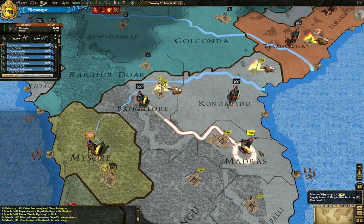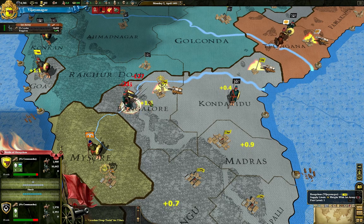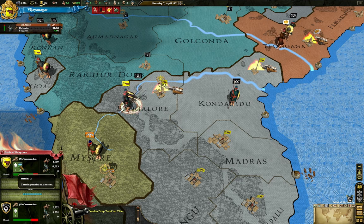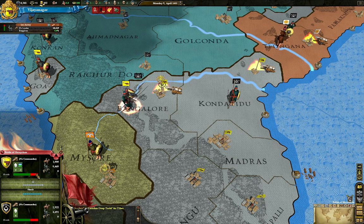My army is almost there, and when he gets there it's going to stop the siege because these two armies are going to have to fight each other. Sometimes during a battle I like to slow the game down to watch it as it's going on to see whether I'm winning or losing. You have these dice rolls which simulate how the battle is going — whether one side has the advantage. My terrain is lowering my advantage by two because I'm attacking from Madras to Bangalore, so they have the terrain advantage. Right now I have a dice roll of zero minus two, so this cycle of the battle I'm really getting hammered.